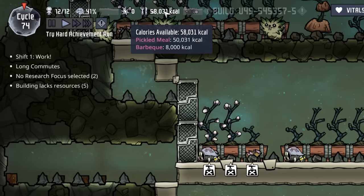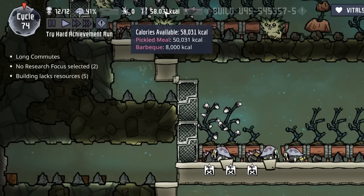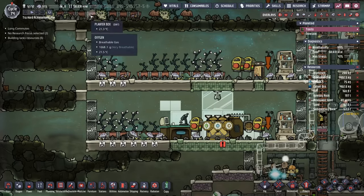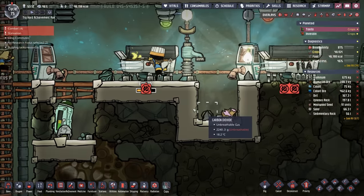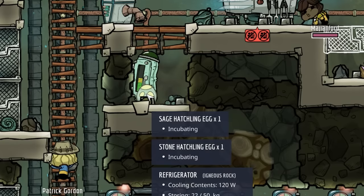We're also going to back off a little bit from the pickled meal. We already have 50,000 calories, and at this point every single duplicant should be eating nothing but barbecue. It doesn't quite work out that smoothly because we're going through a bunch of ebb and flows of when those hatches are being born — eventually it'll all stabilize. If I'm going to store eggs, I might as well start storing them in an evolution chamber.